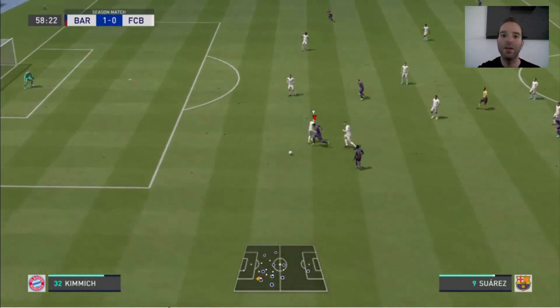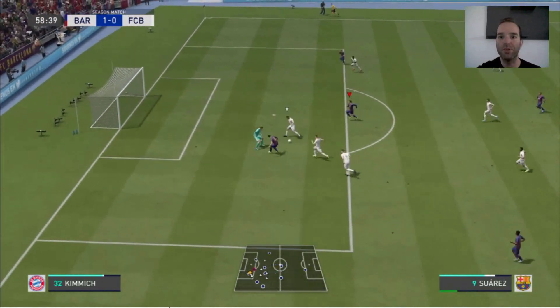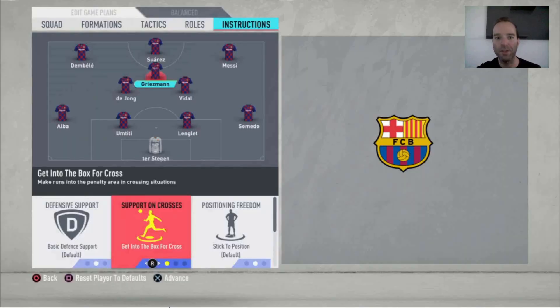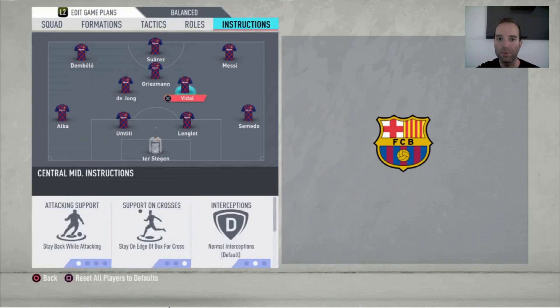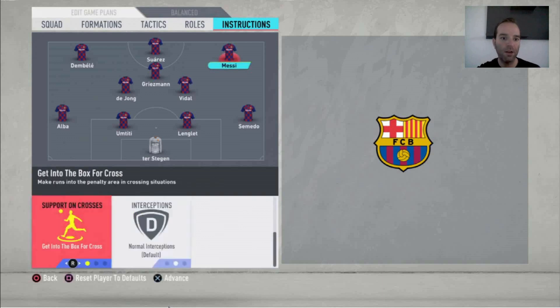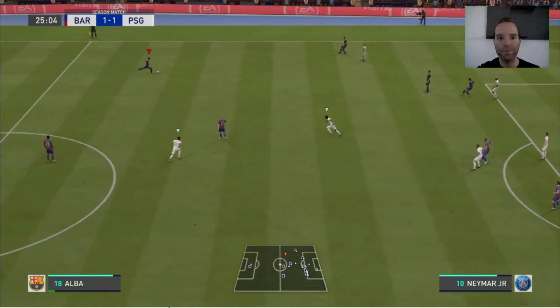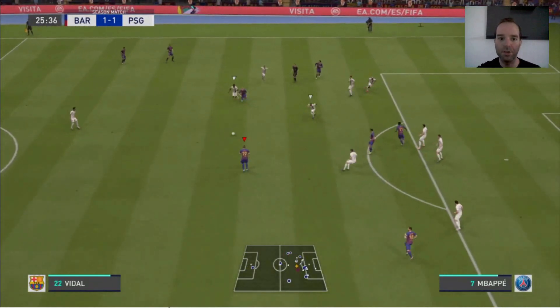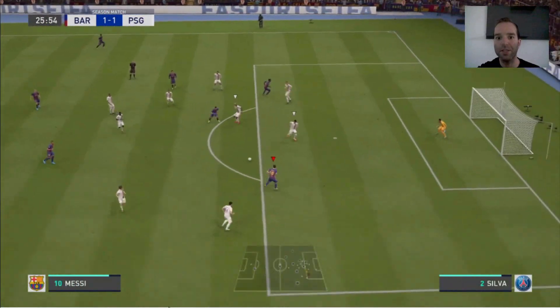Now we're going to the instructions. Semedo: overlap, balanced attack, with overlap run type — so when he goes forward he runs along the sideline and not inside, because inside there are already a lot of players with Vidal, Griezmann, De Jong, and Messi cutting inside. Lenglet and Umtiti are default. Alba is the same as Semedo — overlap runs. Then Vidal: stay back while attacking, stay on the edge of the box for the cross, and cover center.